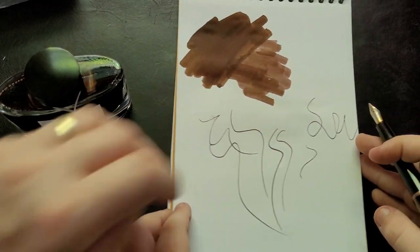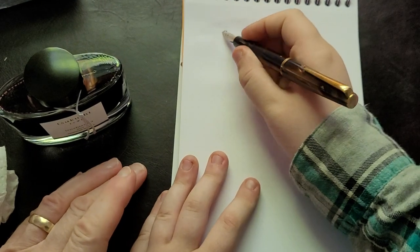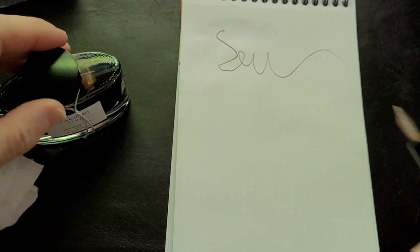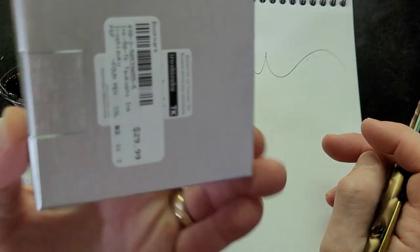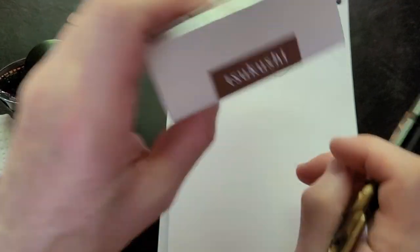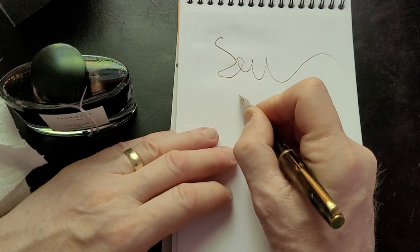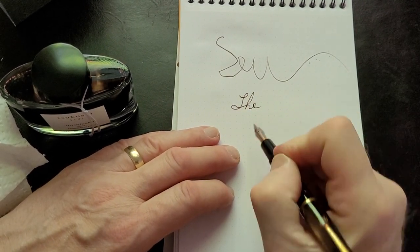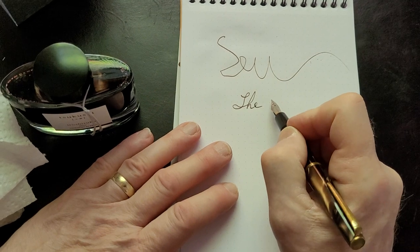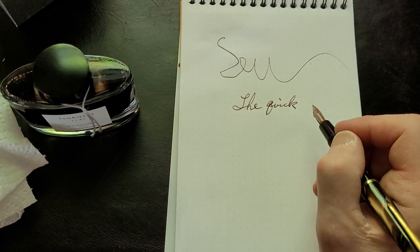I've kinda run out of room on the page, but I've hooked you over a sheet. I can probably sign my name. Oh, that's a pretty color. So, it's Iroshizuku and it is - Sukushi. We're both terrible at pronouncing things, we are butchering it. But anyway, it's a beautiful ink. What you see is a nice intense color. I have horrible handwriting. I like kind of burgundy red inks, and this is kind of a brown but it also has a nice bit of red to it, which I really like.